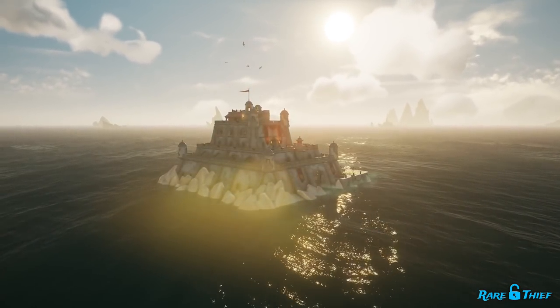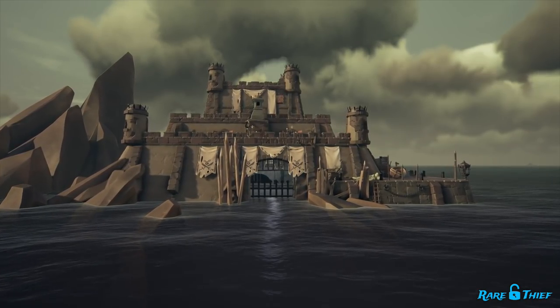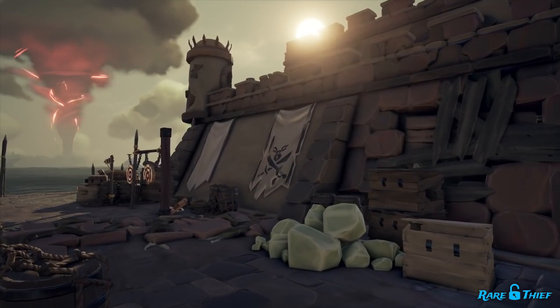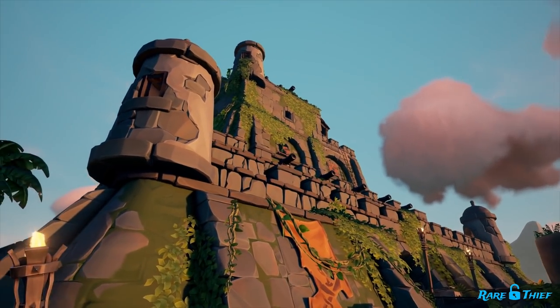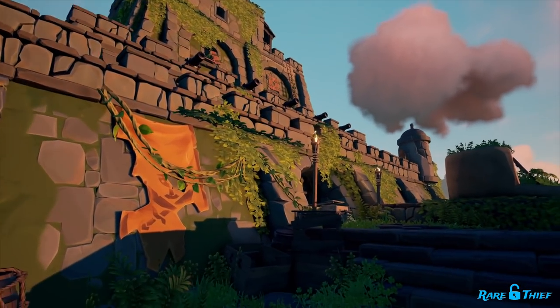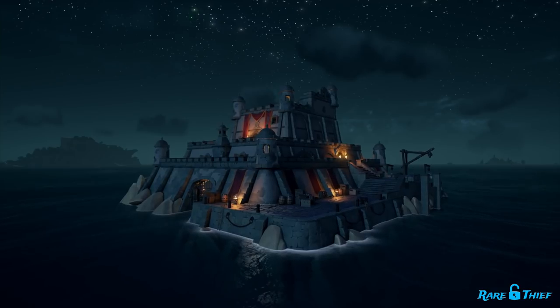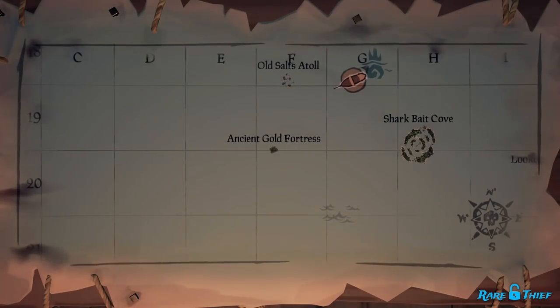There are a total of 6 Seaforts in the Sea of Thieves. You can find 2 in each of the 3 original regions. Each Seafort has a different look depending on its region. The Seaforts in the Wilds look like a gloomy prison with chains and cages scattered across them. The Seaforts in the Ancient Isles look like an overgrown ancient structure with lush plants sprawled all over them. The Seaforts in the Shores of Plenty are clean looking without many blemishes. You can easily find a Seafort by scanning your map table on your ship — just look for an island with 'fortress' in its name.